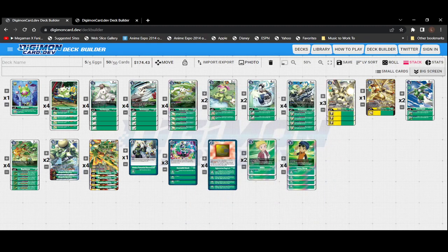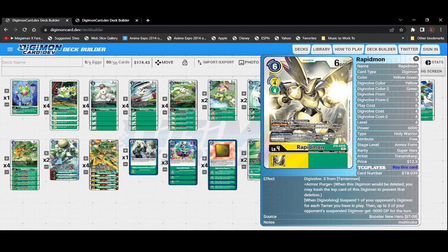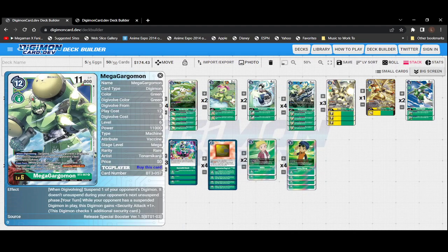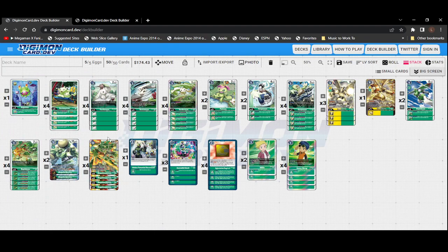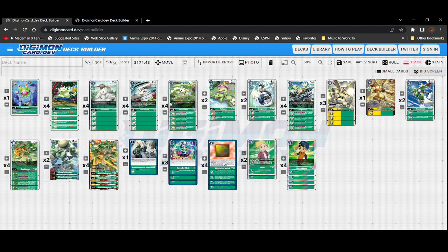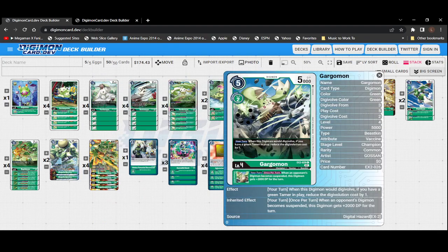Moving on to our level fours, we're running two copies of Gargomon and four copies of Gargomon and four copies of Rapidmon. The BT3 Gargomon's inherited effect is this card gets plus 1000 DP for each of your opponent's suspended digimon. Back during the BT3 set he was mainly there to buff Mega Gargomon because of his DP being around eleven thousand. We don't need to worry about that as much now because we have a thirteen thousand one.